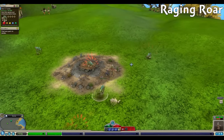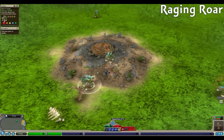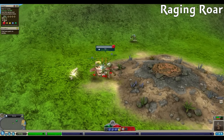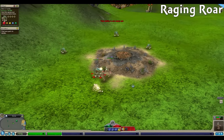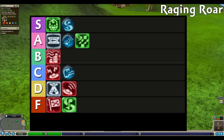Lastly for Creature Stage, Raging Roar scares nearby creatures, which can save us from being attacked or allow us to attack them one at a time. This is basically just a subset of Siren Song's abilities, but Raging Roar doesn't do much else. It can really get us out of a jam, but mostly good in the moment and only lasts 25 seconds. Worse of the Creature Stage abilities, but C tier.